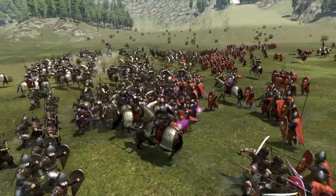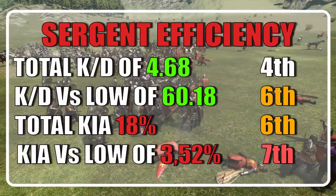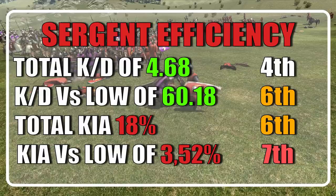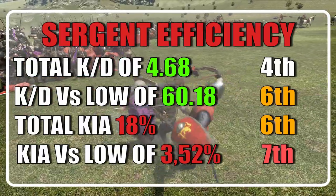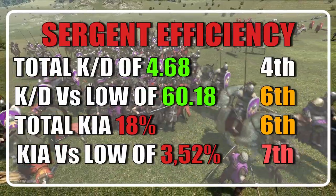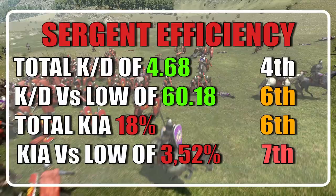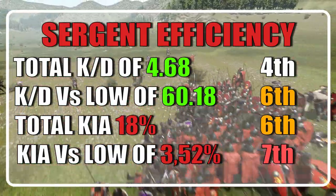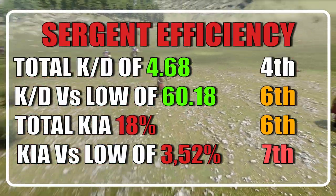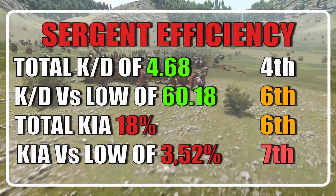Now let's talk about the stats. Overall, the sergeant ranked 6th with a KD of 4.68 and a KD of 60.18 versus low tiers. They ended up losing 622 units out of 3,500 — roughly 18% — and ended up with a casualty chance versus low tiers of 3.52%. They also ended the careers of 2,914 custom battle soldiers.